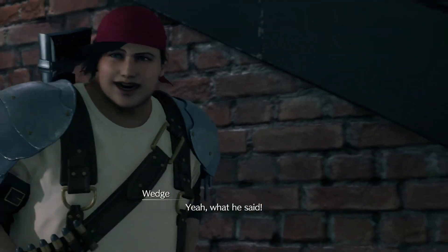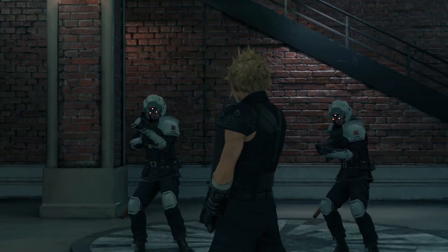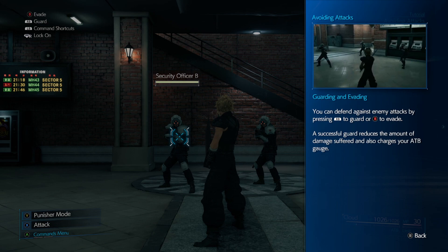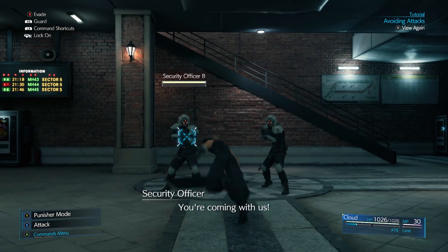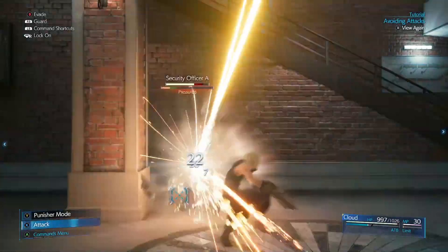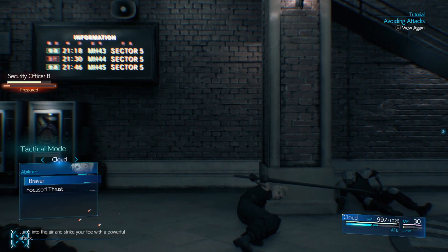You're supposed to be with my boy. Guarding and evading — you can defend enemy attacks by pressing RB or LB to guard. A successful guard reduces the amount of damage suffered and you can also charge your ATB. Turns out I can't get surrounded. Like a ninja!